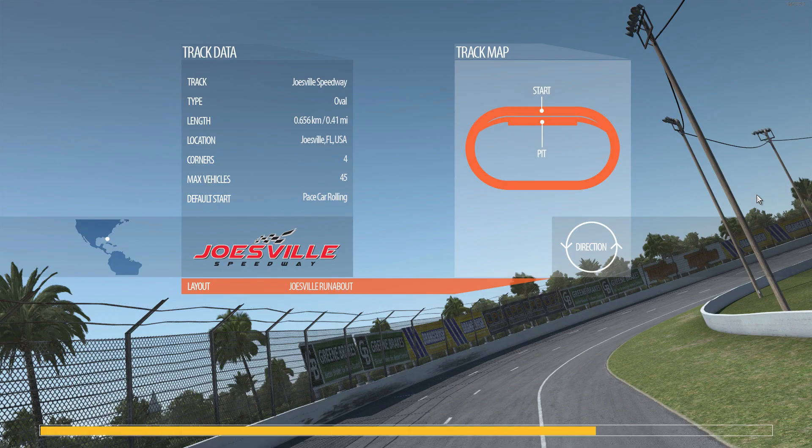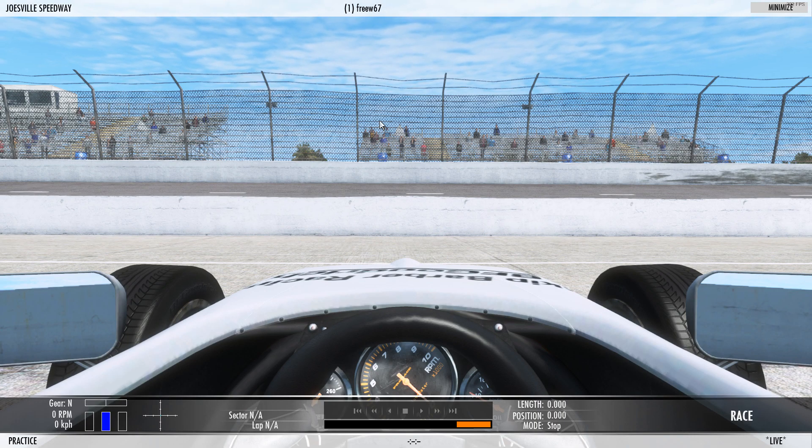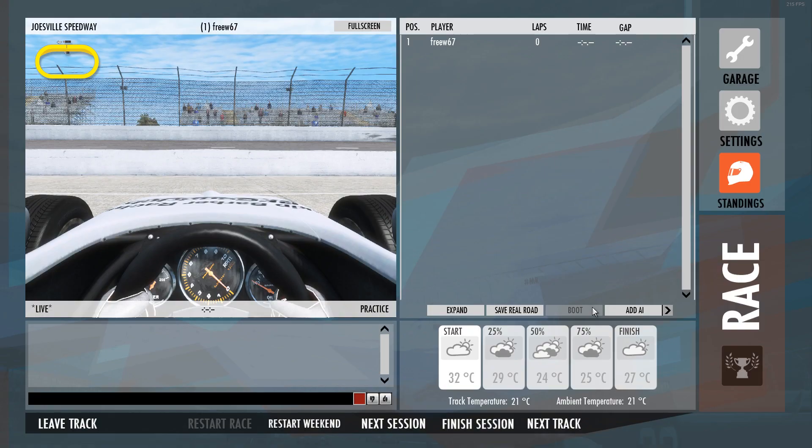I beta tested rFactor 1 and rFactor 2, and I know that rFactor 2 — at least in the early days, because I haven't tested in years — was pretty much just a step and a half up from rFactor 1. So I thought, what if the rFactor 2 AI worked in rFactor 1? I know the GMTs don't work, but what about the AI? After opening the rFactor 2 AI, I saw that it's not that different.